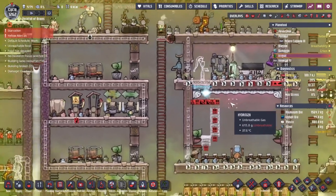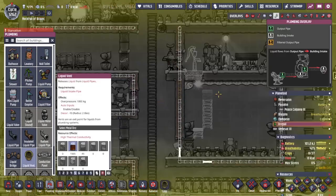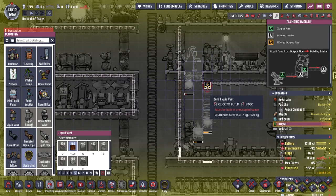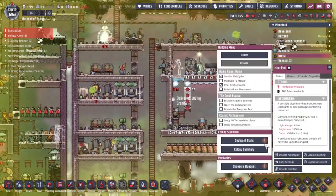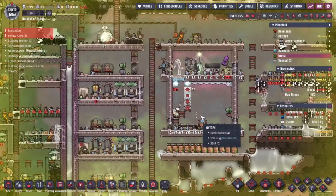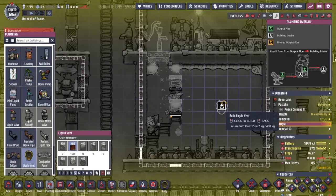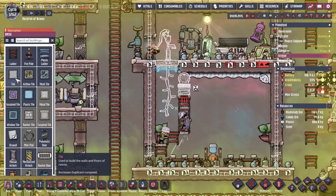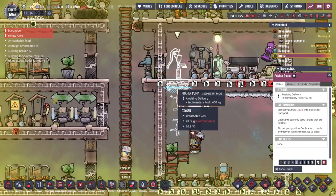One of the main things holding our food production back is that people need to go all the way over here to get some liquids - I'm totally going to fix that. Let's get the pitcher pump and pop that there. I want to get this crown molding out of the way. Let's get a liquid vent - I'm going to try and put it here. We'll make a fancy roof somehow. I also need to put down the liquid vent - I'm going to use a regular one because I don't want to overfill this. I don't want them to just fill it to many depths.